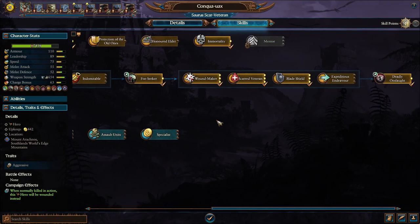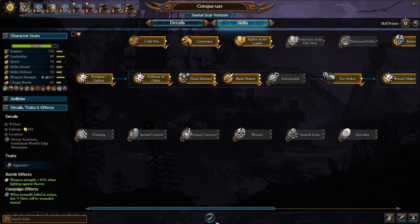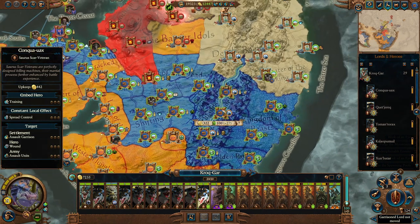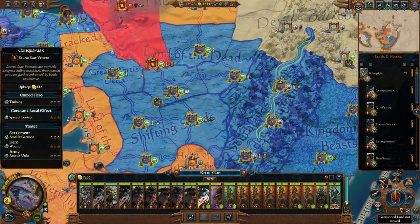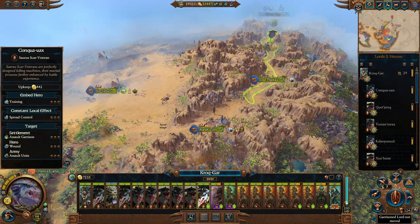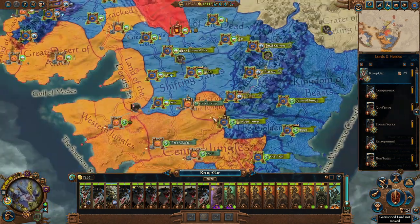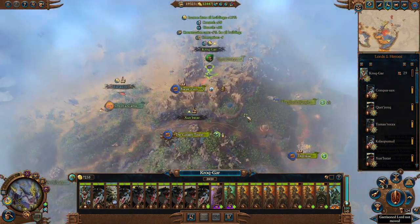Let's go ahead and upgrade our Scar Veteran - we can go ahead and get some weapon strength. It's a shame we can't just skip over this rock formation and get to Skarbrand, because if I go this way I risk Skarbrand running through all of my lands. I think we've got to force march our way all the way down here so we can stop Skarbrand if he starts coming through these lands.